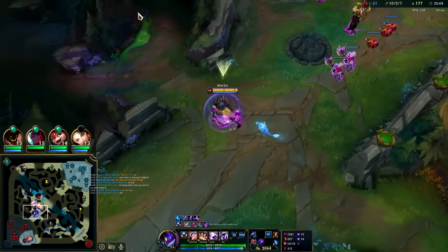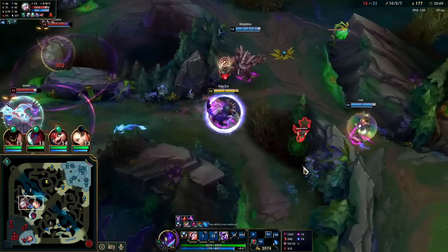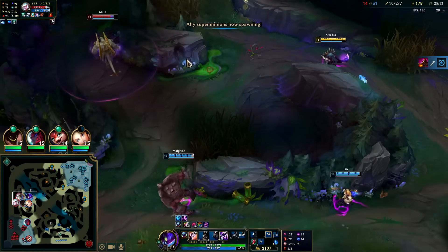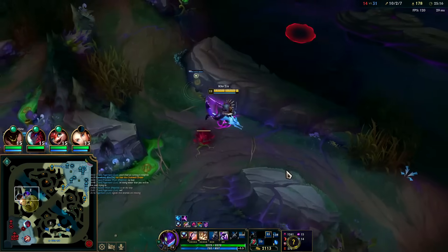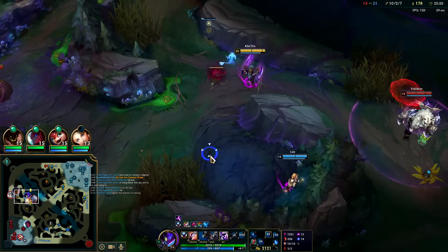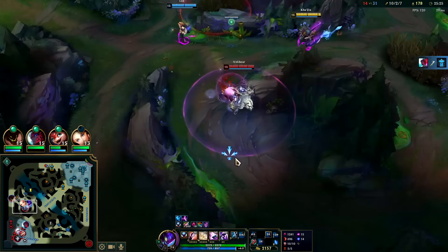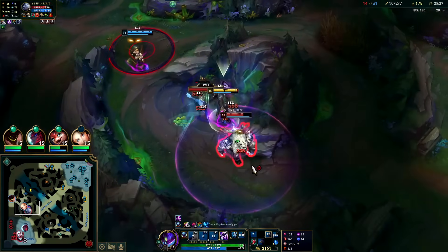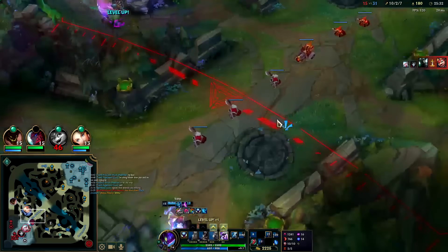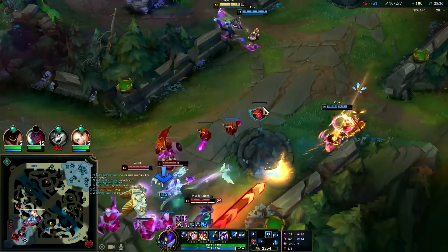Hit the Galio dash — if he times it properly you can get through a lot of CC with it. W lets us run people down but also lets us kite for our team and play backline — we're almost like an Ashe throwing out a massive AOE slow. Q mid-air, auto Q. I might have to help him — we'll take the E evolution for a longer jump and resets on it.